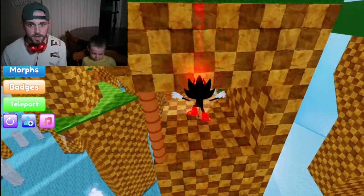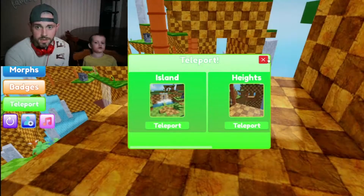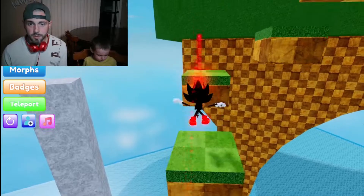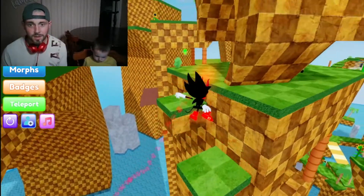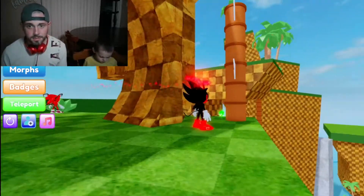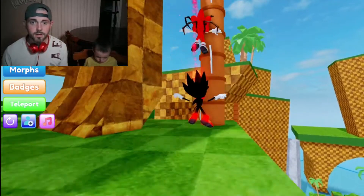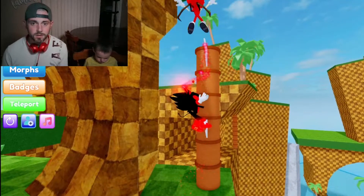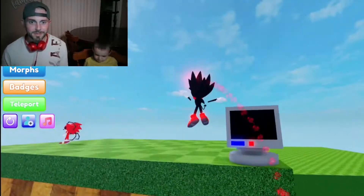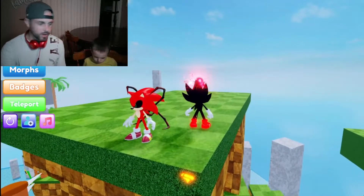So we gotta try — that was a terrible jump by dad. Sometimes it makes me double jump early when I don't think I pressed it. Sometimes it works, sometimes it doesn't. Wisdom from my son — you can take that to the bank. Hold on, we gotta get up top here. Jump on top of this thing like so. Now I see fire right here in the corner — see it's right on the side of the wall.